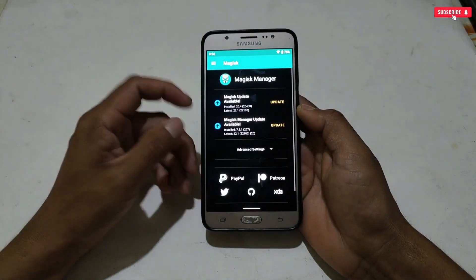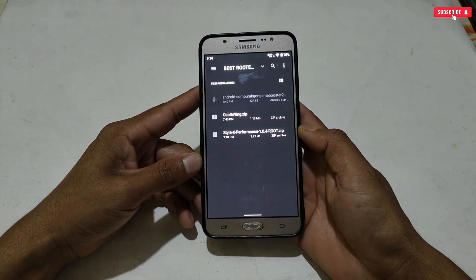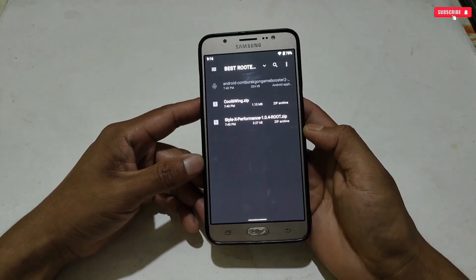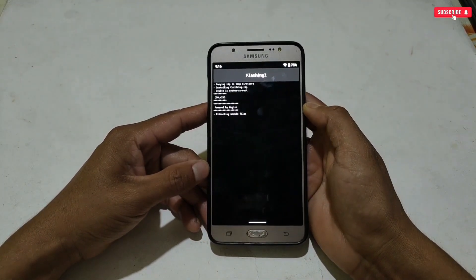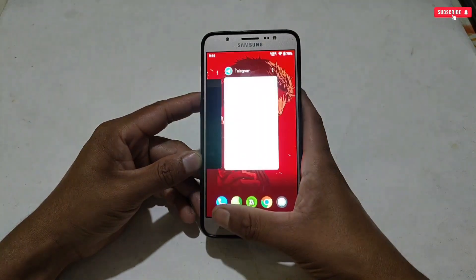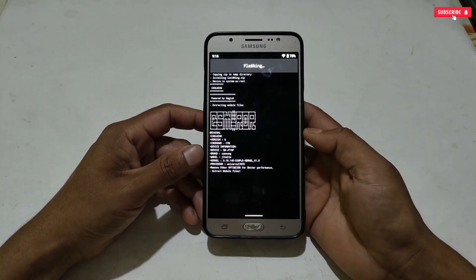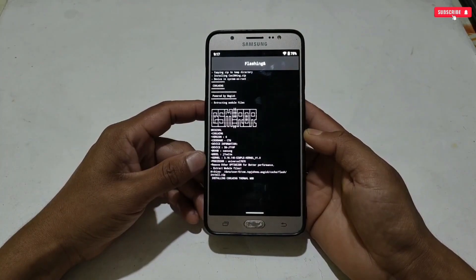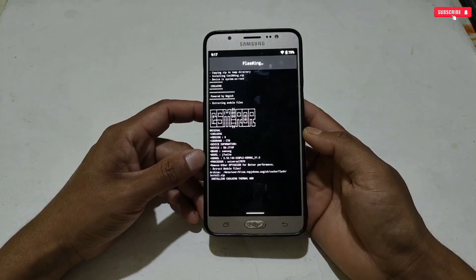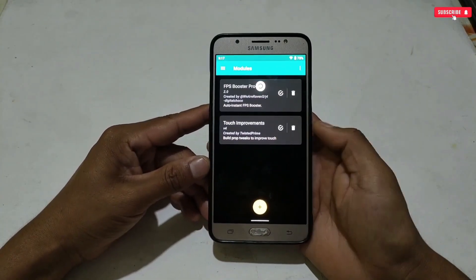Now let's move on to the flashing process. Open the Magisk Manager application and go to the modules section. Tap the plus icon — it will redirect to internal storage. Locate the folder where you extracted the files and select the CoolWing Magisk module first. The flashing process will start automatically. Note: it may redirect to Chrome or Telegram, so come back to Magisk Manager until flashing completes.